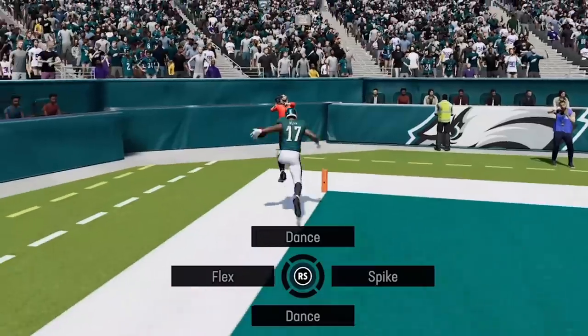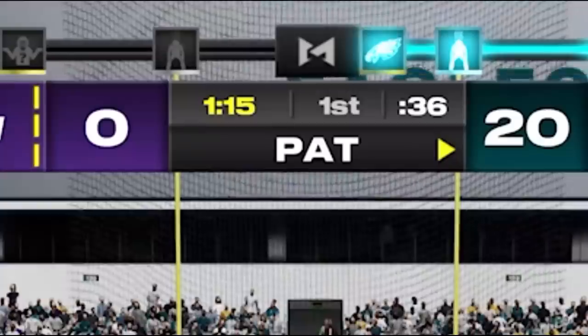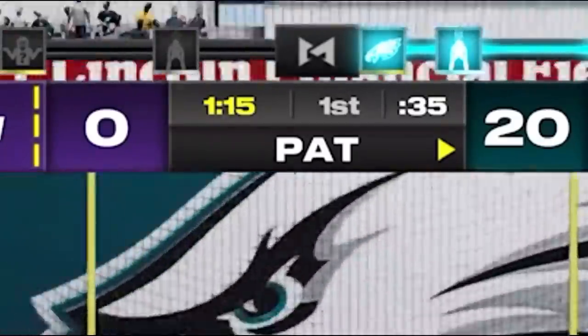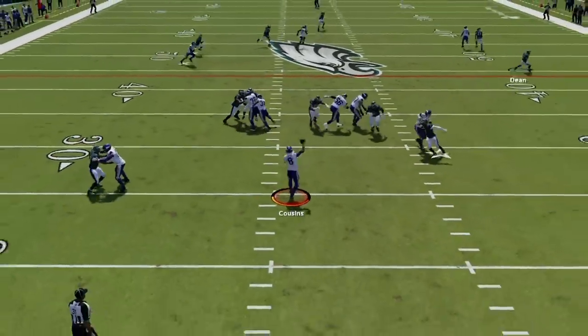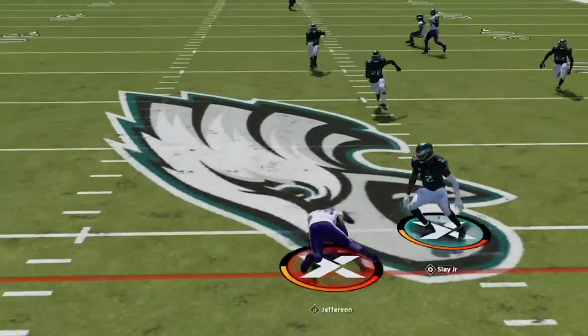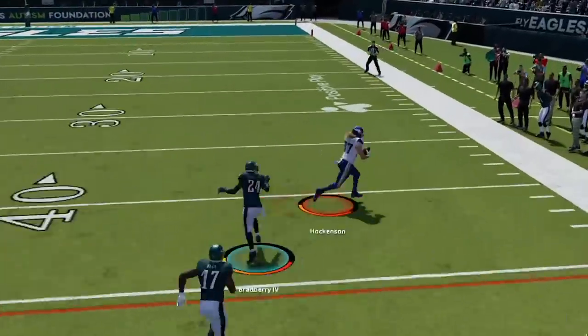Now we have two pick 6s with both starting middle linebackers — in fact, 3 out of 4 starting linebackers have interceptions with over a minute left in the first quarter. Every time I score on defense, my opponent just gets more aggressive, running a faster hurry-up and throwing deeper to try to score in a hurry.